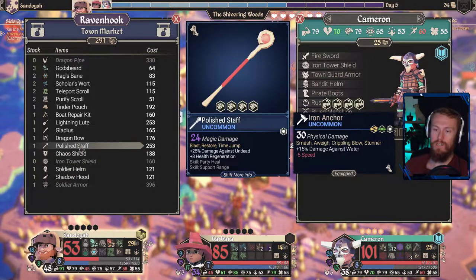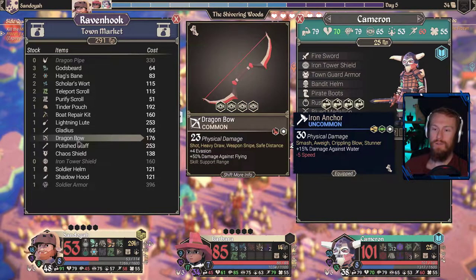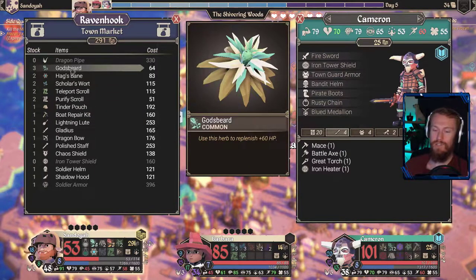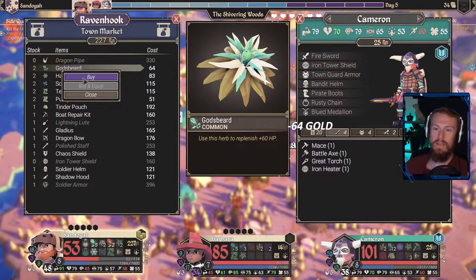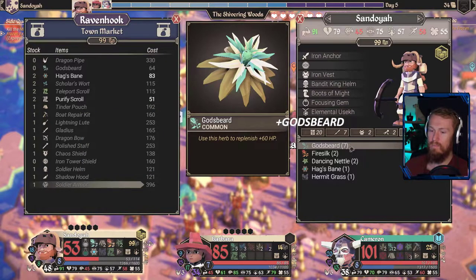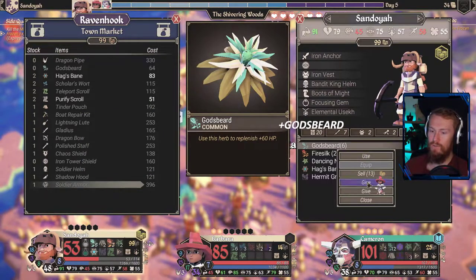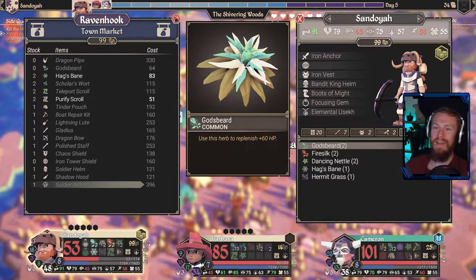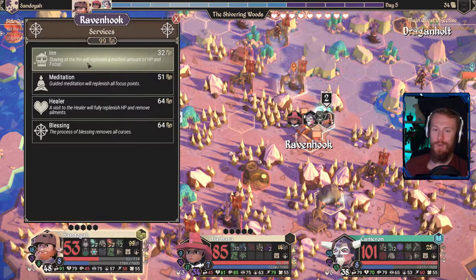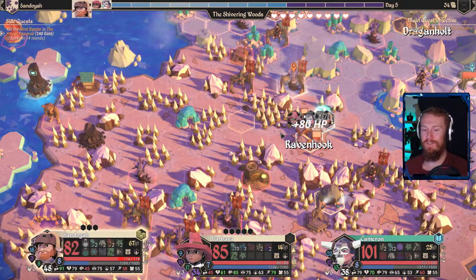Awareness Elite Ambush. Polish Staff — don't make any jokes there, folks, it's inappropriate. Dragon Bow. Gladius. Lightning Loot. Everything else is just kind of okay. Now we can go for a few more of these — we will then trade a lot of those across to our party members. Quite a few needed for Barbara. Now we've got 12, 10, and 10. We have spent most of our money on herbs here, and I wouldn't change it for the world.